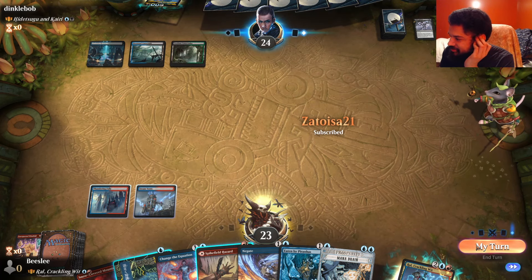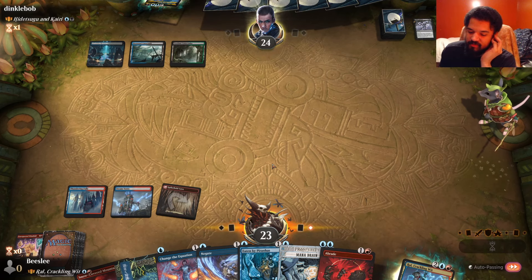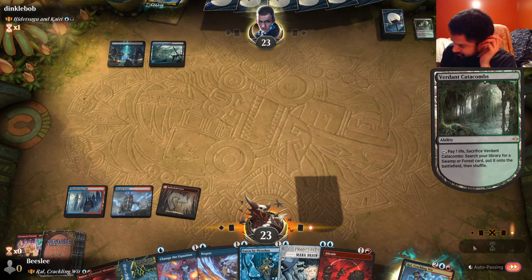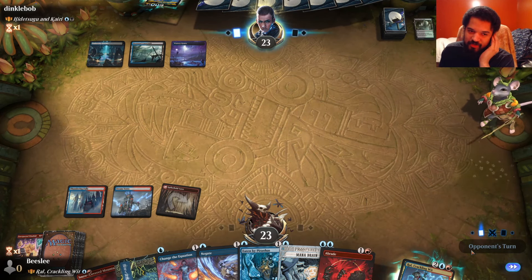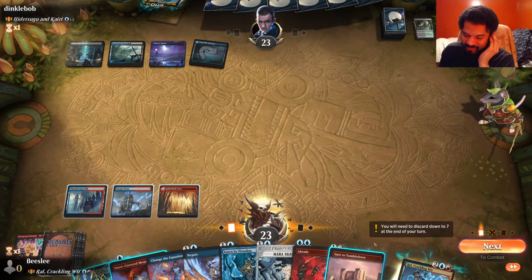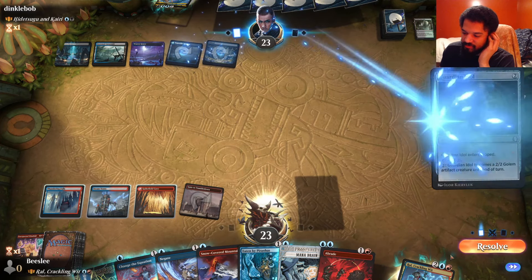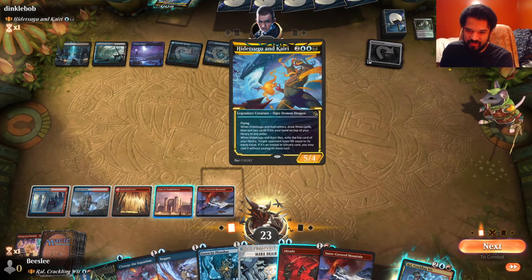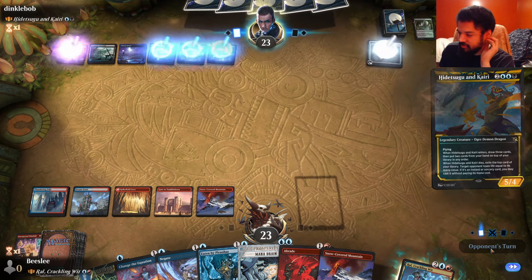I'm not going to cast Brainstorm — I'm in love with my hand. I don't like end-step Brainstorms ever. Zatoisa — Metroid 21, thanks for the subscription. Enjoy my emote — my one and only emote I've had for five years. So there was an argument to leaving up double... I had Double Red. I can't Mana Drain and also do other things. I would never fight against that. I'm not going to blow it up either — doesn't feel like that makes sense. I can sit here all day; I have Mana Drain and you don't.